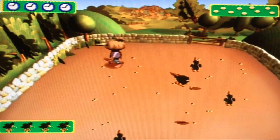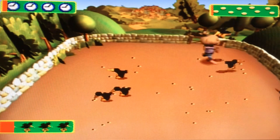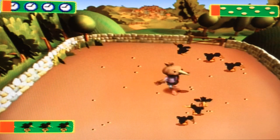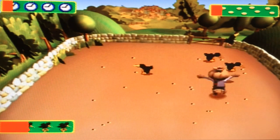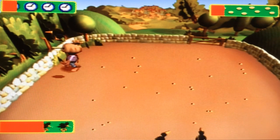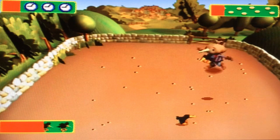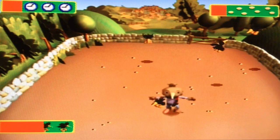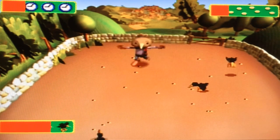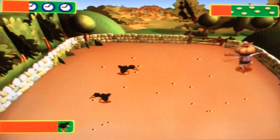More crows are coming to peck more seeds. It's a good thing Spud can run around the field scaring all the crows off Farmer Pickles' field. In the PC version the field is big and in the PS version the field is so small. You can see there's the town in the distance.